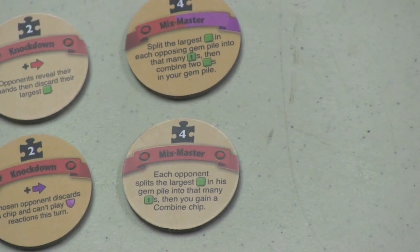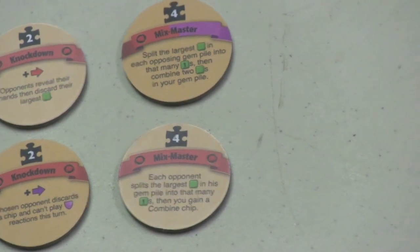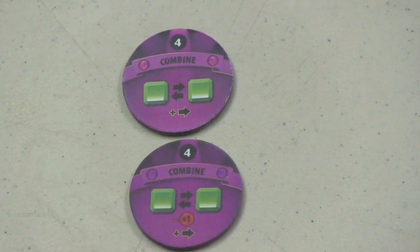Some of you may have noticed that one chip I showed as unchanged was actually different. Here's what I think is the biggest change in the whole set: the Combine chip. It's a very useful chip that lets you combine two gems and throw them at your opponent. Now, if you play it you have one less money to spend that turn. There's apparently a purple chip strategy that some consider the best approach, but this change is supposed to counter that and push new players to explore more chips. That covers the differences in chips.